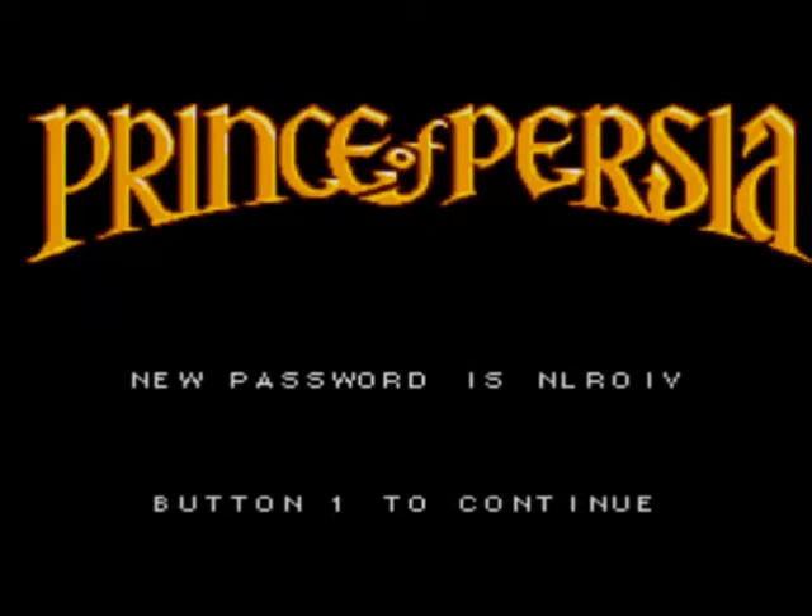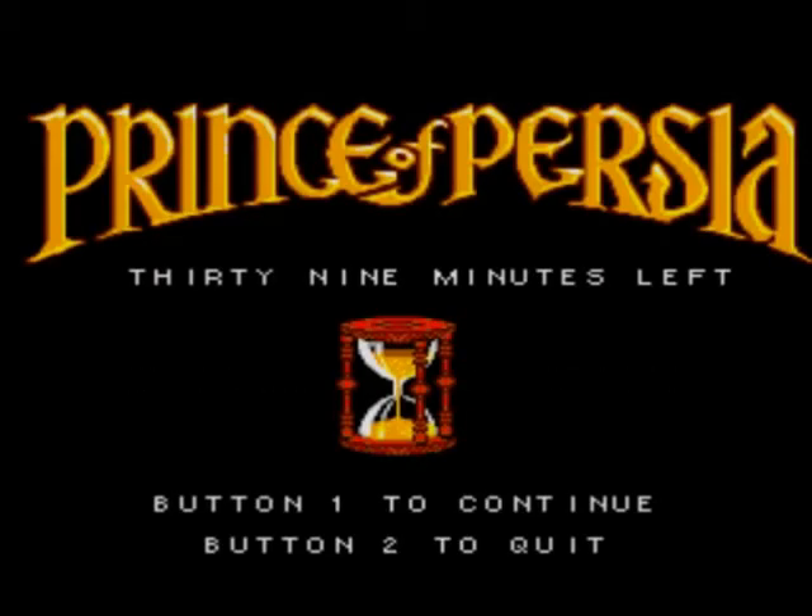That was the fifth level - we have 39 minutes left. The sixth level is coming up. The thing about the sixth level is it doesn't end in a portcullis - it's a short level that ends by dropping down a hole and then you get to another password screen. Some people think it's not really the end of the sixth level - it's more like the next part. But I'm counting it as the sixth level and the one after it as the seventh. Here's the sixth level.